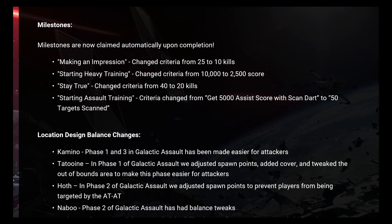Milestones: milestones are now claimed automatically upon completion. Making an Impression: criteria changed from 25 to 10 kills. Starting Heavy Training: criteria changed from 10,000 to 2,500 score. Stay True: criteria changed from 48 to 20 kills. Starting Assault Training: criteria changed from get 5,000 assist score with scanner to 50 targets scanned.